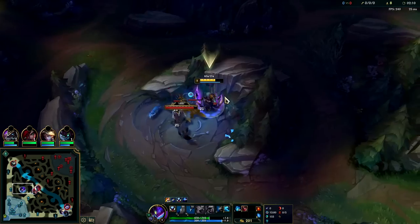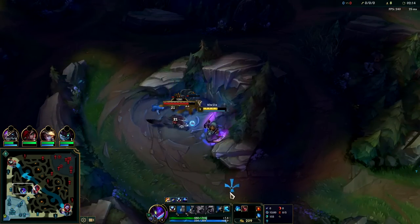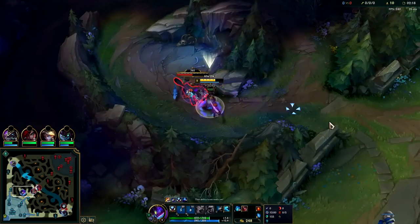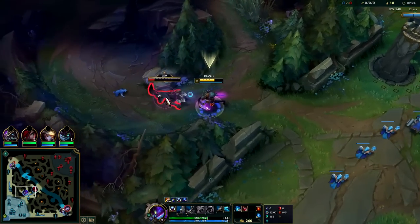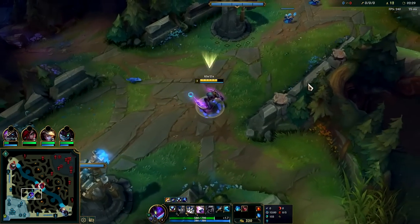You pretty much always want to do a linear full clear starting out on Kha'Zix, so you can gear towards getting your level 6 as soon as possible and as safely as possible. Kha'Zix's 1v1, ganks, and 2v2s pre-6 aren't great, so there's no reason to try a level 3 cheese gank or look for an invade on the enemy jungler since Kha'Zix can't solo most junglers pre-6.